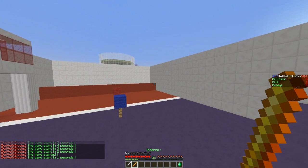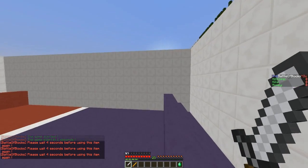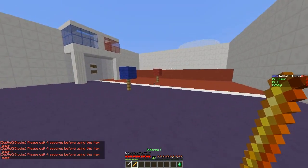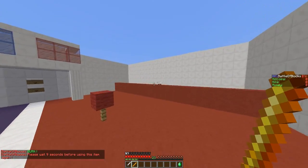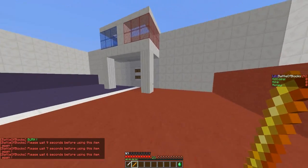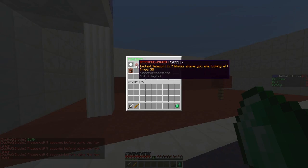The game has now started. As you can see, we have a leather tunic that is blue so we can identify which team we are on. We have a sword and we have an inferno, which is obviously the item we get for the class we chose — Phoenix I believe it was. We also have power-ups which we can use when we get points.